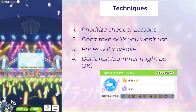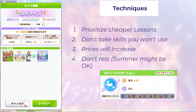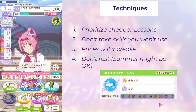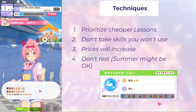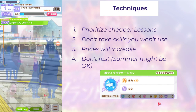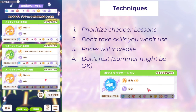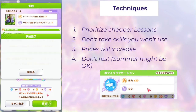Tip three: prices will increase every single year. Keep that in mind as you're trying to get as many tokens as possible — 16 mental in year 2 versus 24 mental in year 3 for int, for example. It's going to be harder and harder to keep up with techniques and songs if you're not keeping up with friendship bonds and collecting performance tokens. Tip four: don't rest — but in summer it's okay. Resting takes the most tokens out of all the techniques and is really not worth doing, especially on an int build. You can optionally save a rest for summer if you won't have enough energy to make it through; otherwise, spend tokens on something cheaper.